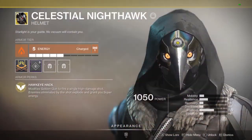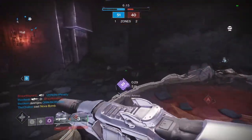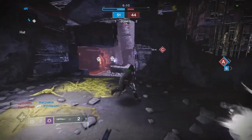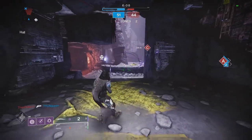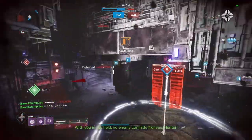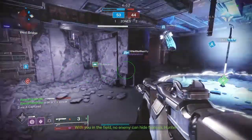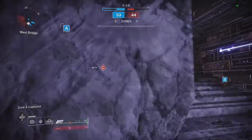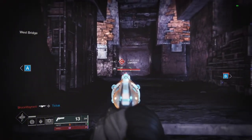First up, obviously, is the Celestial Nighthawk Exotic Helmet. This helmet turns your Golden Gun into one insanely powerful shot. It makes Golden Gun literally the best DPS super in the game, and that's not an exaggeration. It's really important to remember though that to get the full benefits of Celestial Nighthawk, you should be running bottom tree Golden Gun for precision damage, because top tree Golden Gun cannot deal precision damage even with this helmet equipped — you'll lose a lot of damage if you run this exotic with top tree. If you're doing raids, strikes, or pretty much anything with bosses, you need this if you're a Hunter.